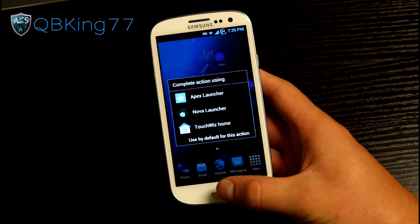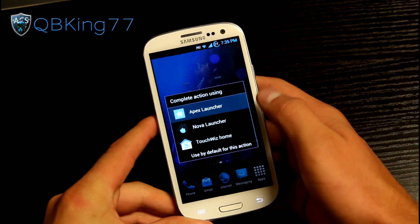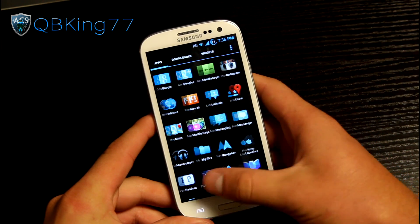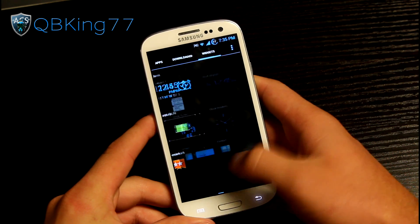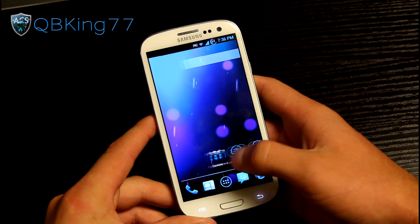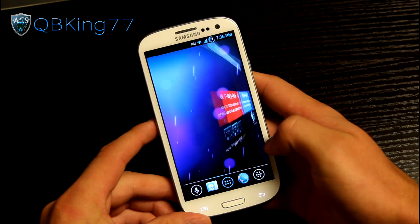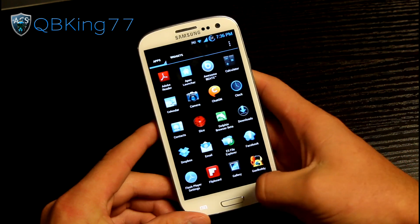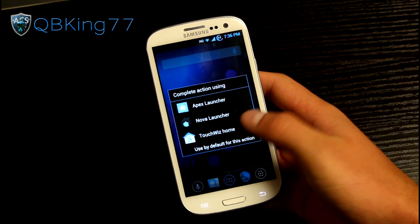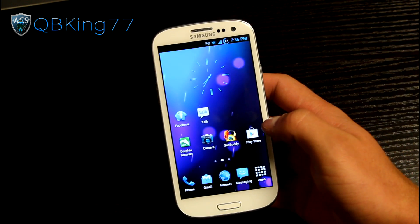First of all, you do have three options as home launchers: TouchWiz Home, Nova Launcher, and Apex Launcher. Apex and Nova are both stock AOSP launcher styles. You will see it goes through downloaded widgets with the horizontal screen. Apex and Nova are very similar — they just have different tweaks, so you have to mess around with those to find out which one you like more. You also have the TouchWiz Home, being the stock TouchWiz Launcher.